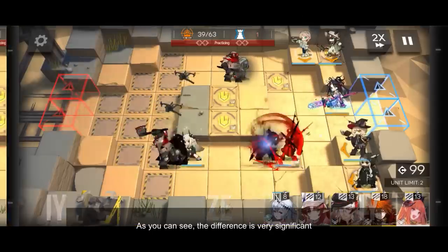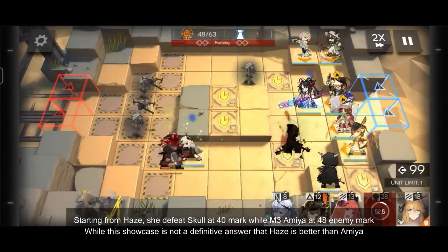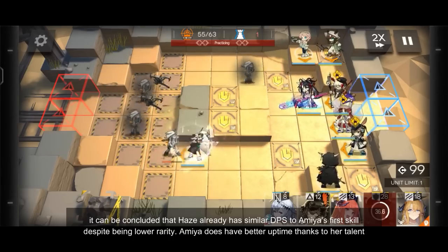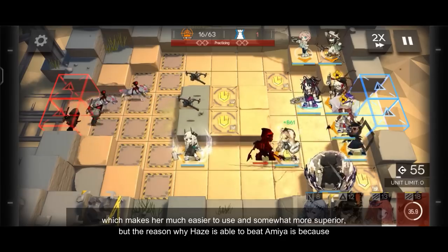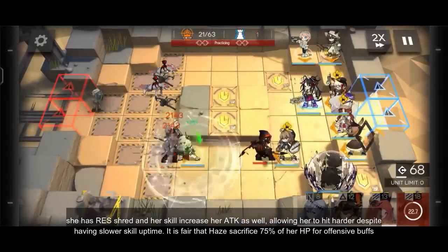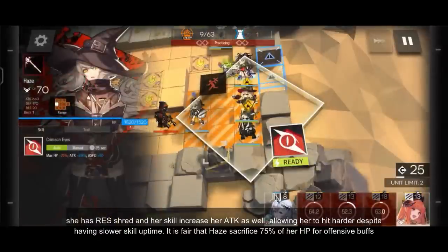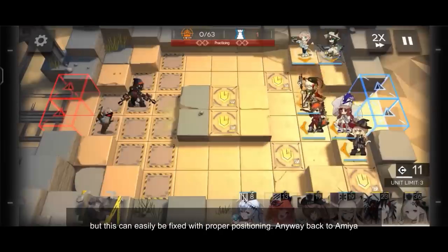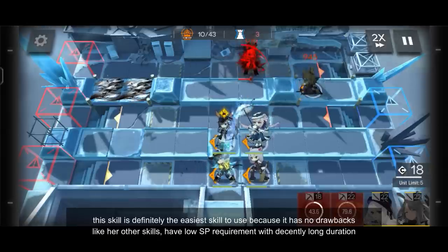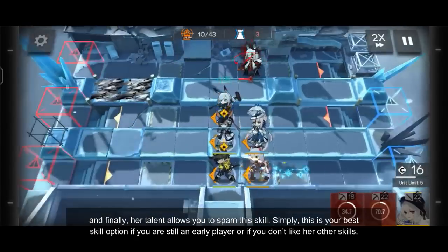As you can see, the difference is very significant. Starting from Haze, she defeats Skull Shatterer at the 40-second mark while mastery 3 Amiya does so at the 48-second mark. While the showcase is not the definitive answer that Haze is better than Amiya, it can be concluded that Haze has similar DPS to Amiya's first skill despite being lower rarity. Amiya does have better uptime thanks to her talent which makes her easier to use and somewhat more superior, but Haze is able to beat Amiya because she has resistance shred and her skill increases her attack as well, allowing her to hit harder despite having slower skill uptime. It is fair that Haze sacrifices 75% of her HP for offensive buffs, but this can easily be fixed with proper positioning. This skill is definitely the easiest to use as it has no drawbacks like her other skills, has low skill point requirement, decent long duration, and her talent lets you spam it.